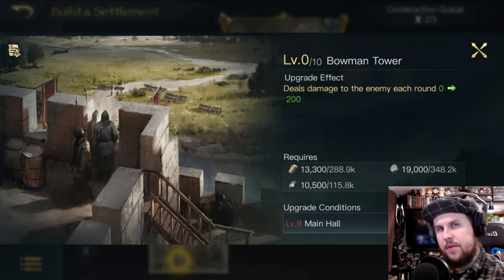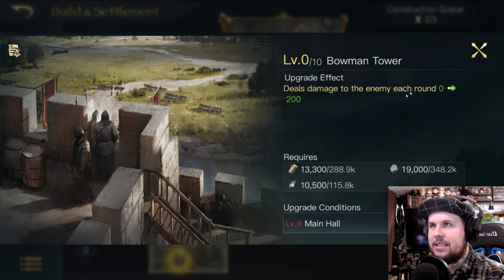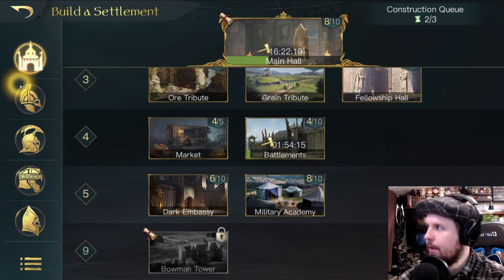The Bori Tower is a late-game building — I can't even unlock it until Main Hall 9. It deals damage to enemies attacking your settlement, giving you a home-turf defensive bonus. Not a high priority early.